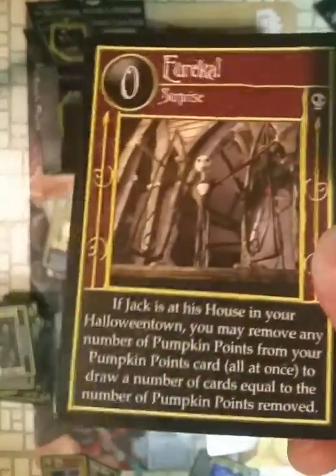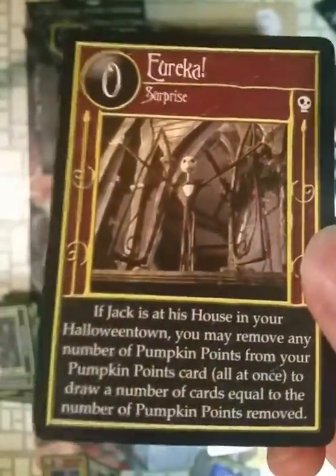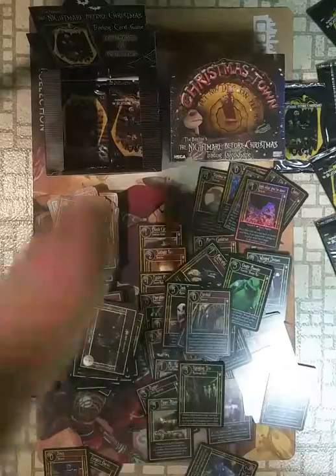Rare: Eureka. Pumpkin Points — it's like your mana, your energy. Spend it on stuff.